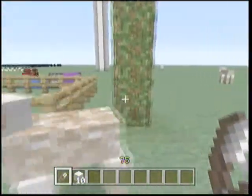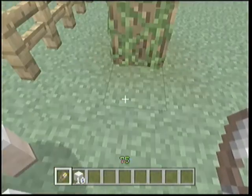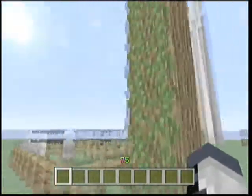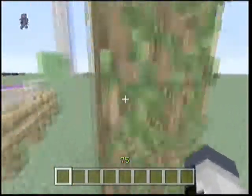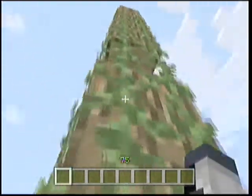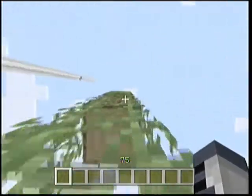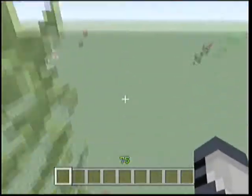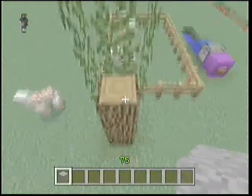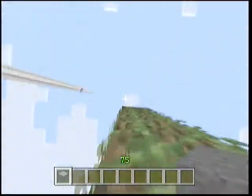One of the last things I want to show you is climbable vines. You gotta have a block behind them, though. Otherwise, when there's no block, you just kind of fall through. You kind of fall through them because you're pushing forward — see? So you gotta have a block there, otherwise you just can't climb. Let's replace those two blocks. And you can now climb all the way up.